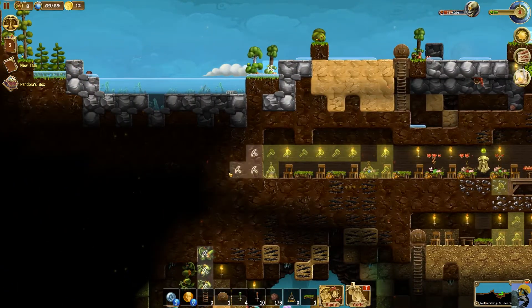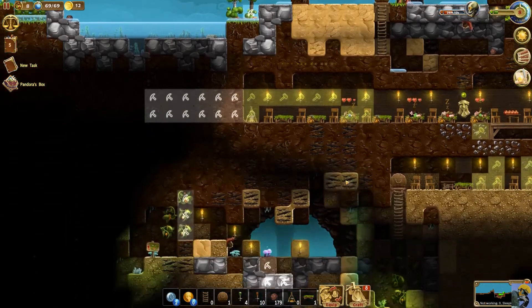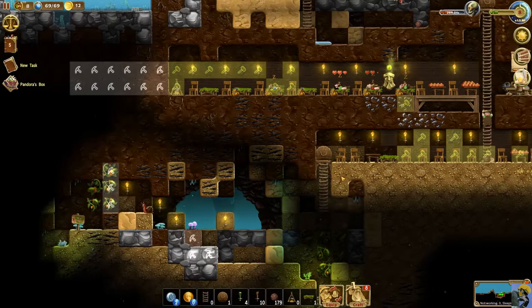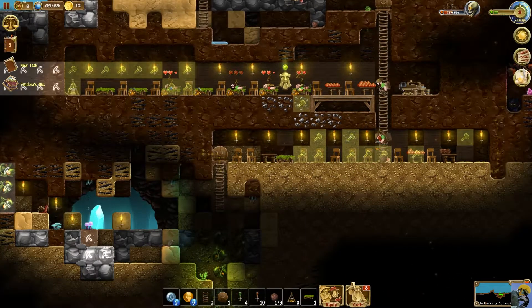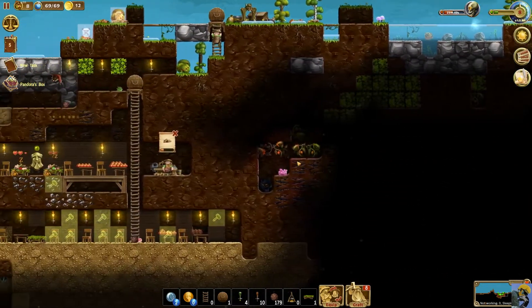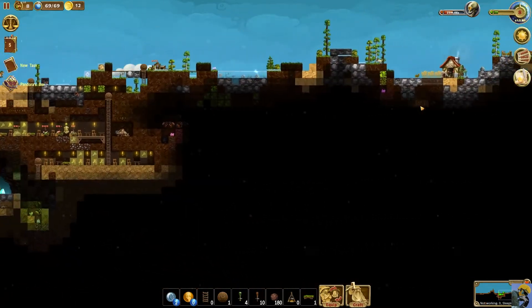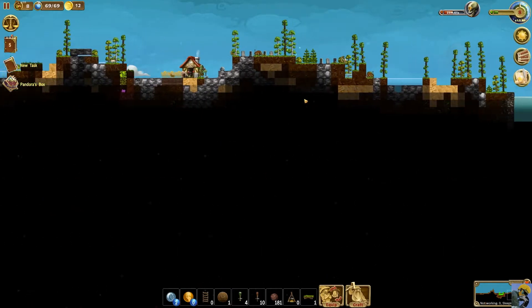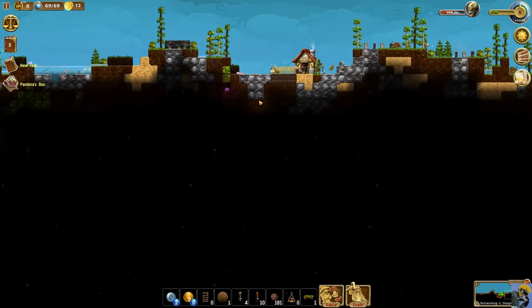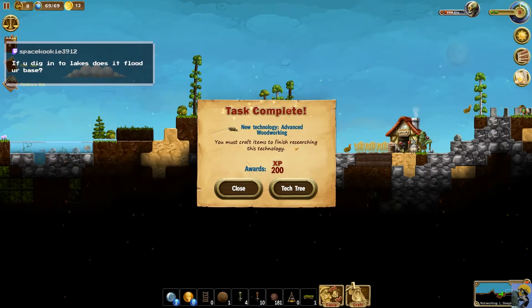I'm going to dig out some more space over here and put a forge in. They're doing stuff — it's looking good. Hopefully they go get what I'd like to make. Did we get wool yet? We can't make rope — we didn't get the wool. The sheep are still alive — kill that sheep. There's the wool so they'll gather it eventually. Task complete. Advanced woodworking — fantastic!